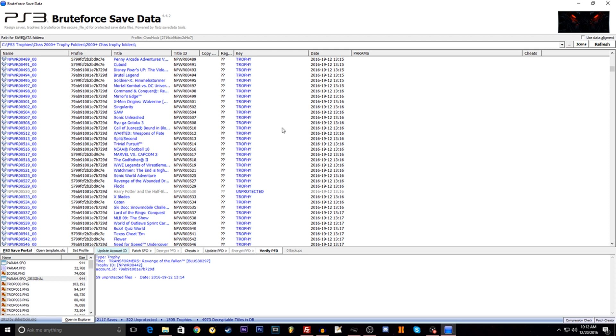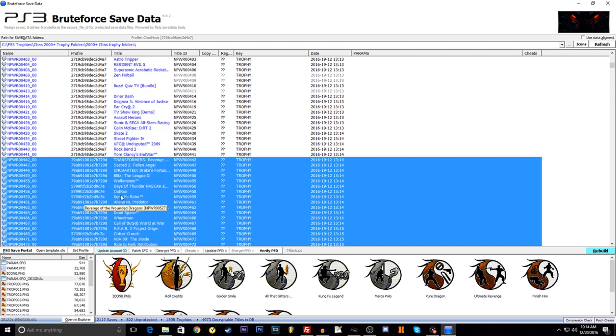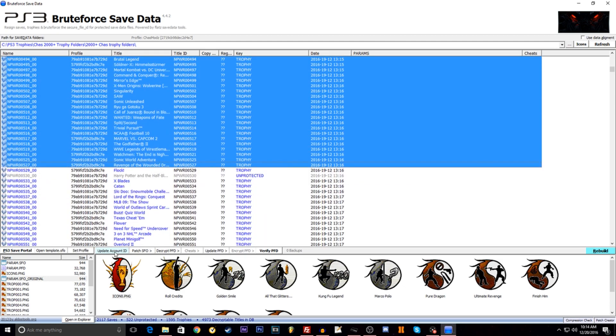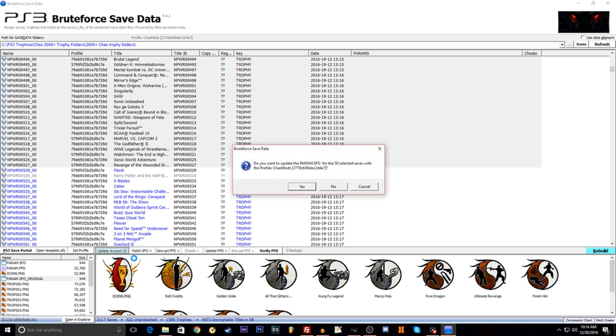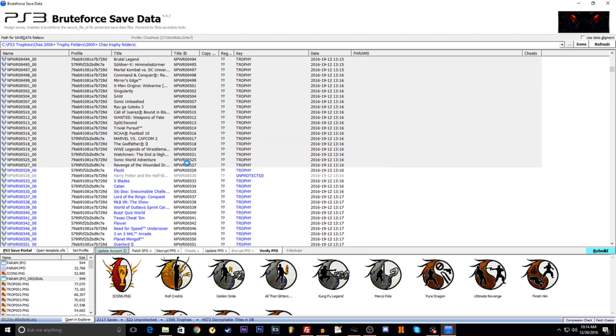It's probably going to freeze up right here because it's trying to highlight all the files you selected — just wait a minute or two. Once your folders are highlighted, come down to where it says Update Account ID and click that, then click Update Account ID and Copy Params. It'll ask if you want to update the param.sfo for the 50 selected saves with the param.sfo you added — click Yes. This is where it resigns all those trophy folders with your ID so we can sync them. Important: the ID you put with the param.sfo must start with a number. If it starts with a letter, you won't be able to sync the trophies — you'll get an error.